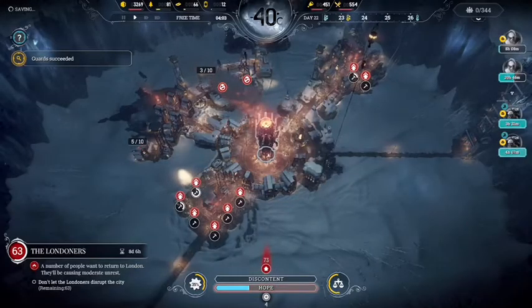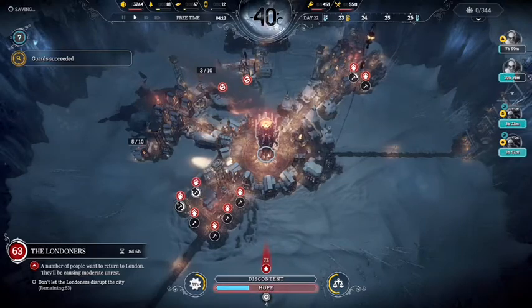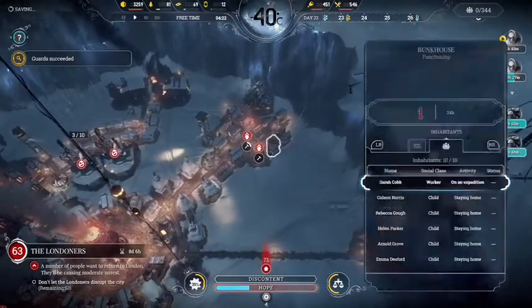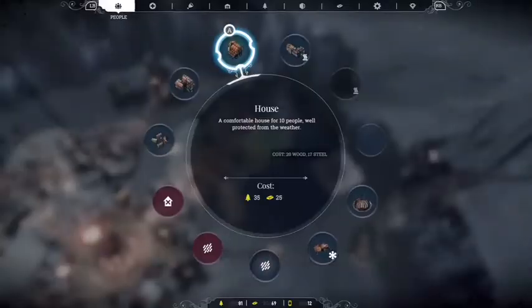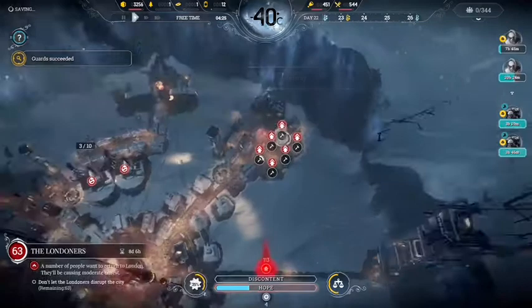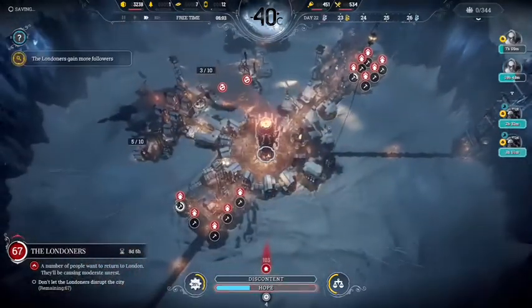Hey there guys, NtG123 with another Frostpunk tutorial. This time it's going to be on Steamcores and Outposts. Steamcores are a very precious material, or resource you could say, in Frostpunk.